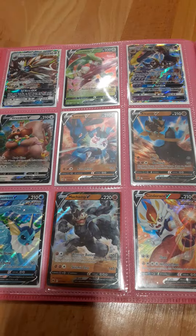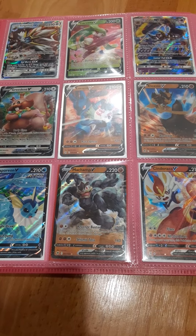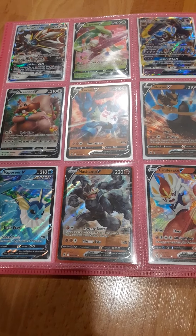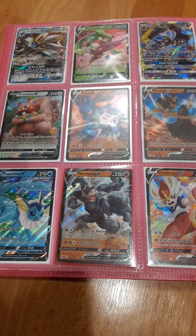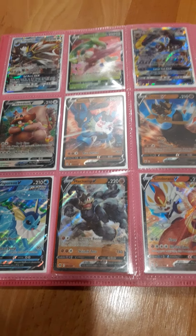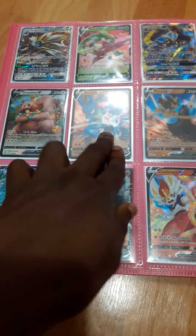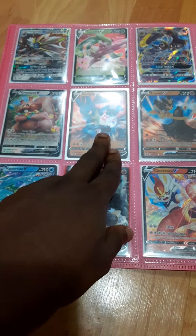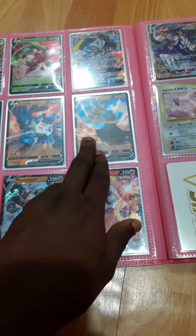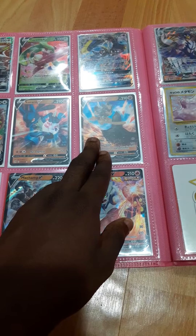So turning the page, going from right to left, on the top right we have Solgaleo GX. We have Serena V. We have Lunala GX on the top left. In the middle, we have Credent V. Here we have another Lucario V. On the middle left, we have Cleavor V.